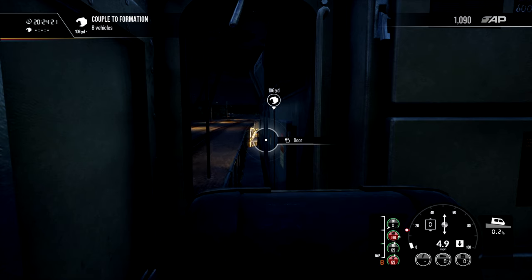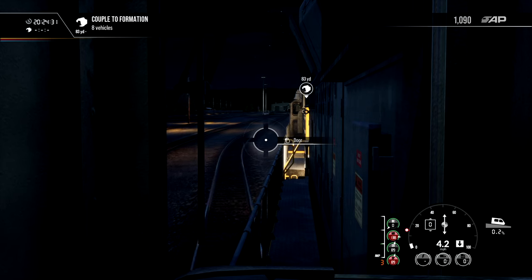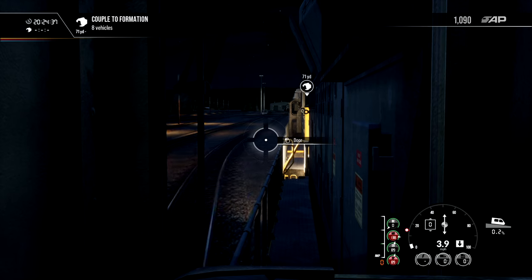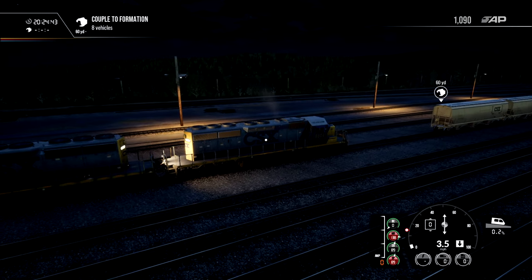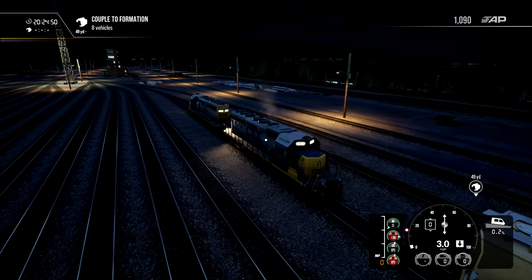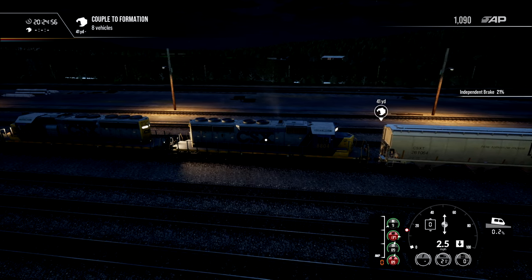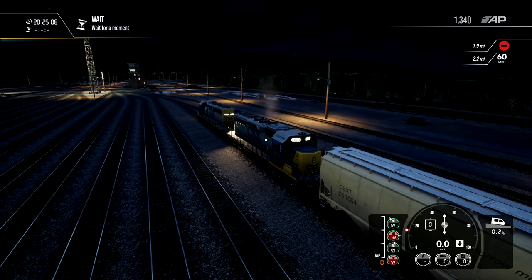Let's keep it at five miles per hour. The train is naturally slowing down at 84 yards. Let's change to external camera to make it easier to observe what's going on. With a little bit of independent brake, we managed to connect to those wagons.